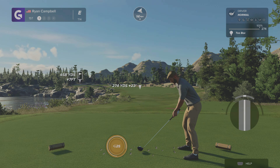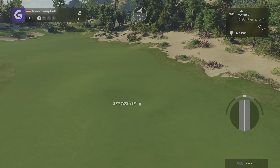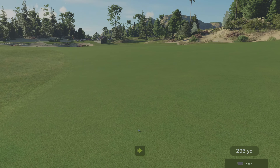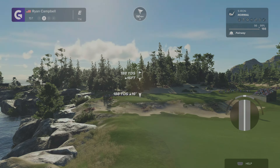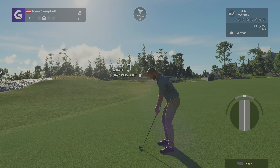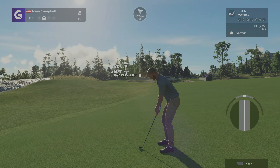First hole, par 4, 458 yards, dogleg left. The wind is going big time right to left — a lot of wind. We're just going to aim up the right side of the fairway. I'm not a long hitter necessarily, but we'll make it work. 295 yards with a huge kick left — that actually helped us out a little bit. Now we've got a little uphill 188-yard approach. The wind might actually help us get up there, though the ball is below our feet.